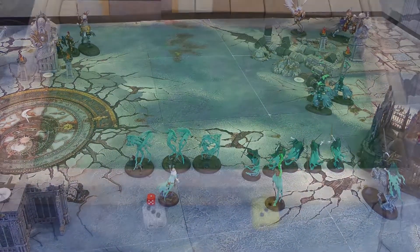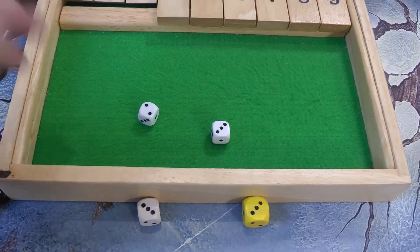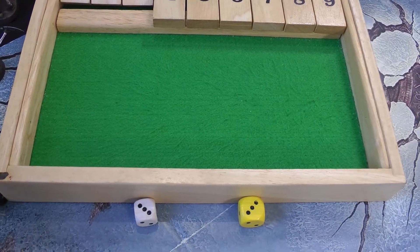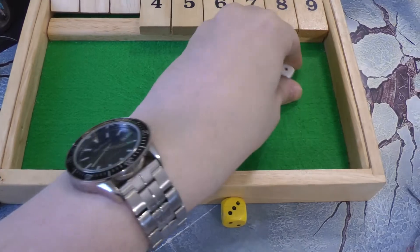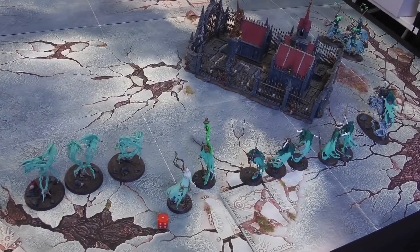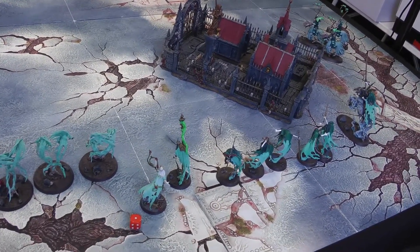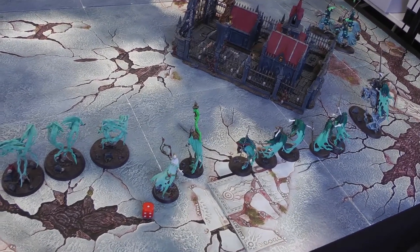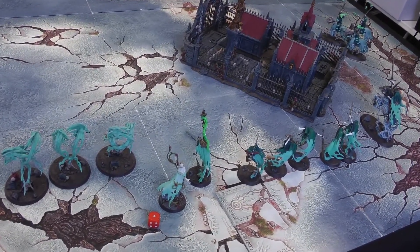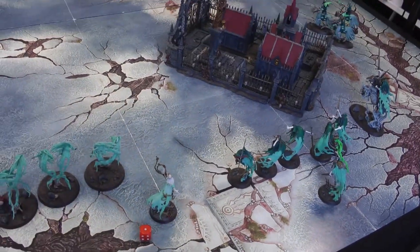Nighthaunt turn three. Up to three command points. All three spells fail: Briar Queen's Howling Vortex fails with a five, Guardian of Souls' Spectral Lure fails with a three, Knight of Shrouds' Mystic Shield fails with a three. The optimal strategy is actually to fall back into the deployment zone now, because chasing the Vanguard Raptors means getting whittled down by them. The Evocator and Knight Azeroth are too far away to catch. The Guardian of Souls uses his free move from the Cloak of Mist and Shadows to get behind the Bladegeists. That's it for this turn.